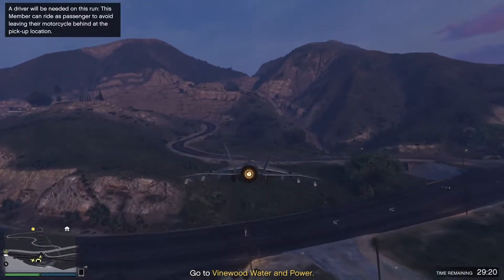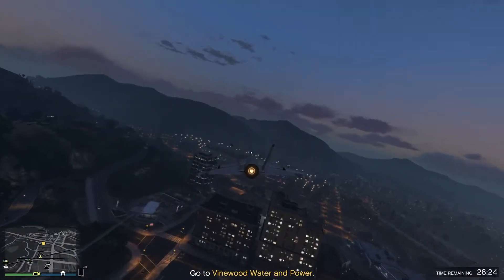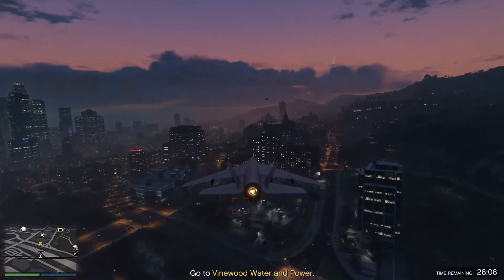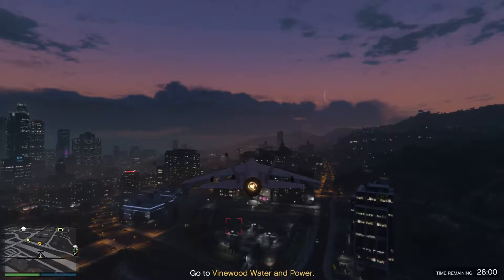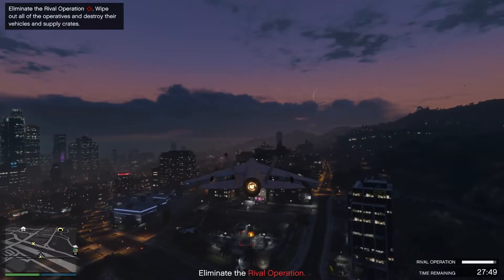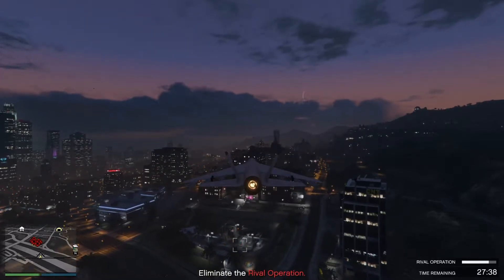The first thing we need to do is go to Vinewood Water and Power, as it says on screen. Now as you saw, I loaded into my Hydra — my friend had a Hydra as well — and this really is the sort of vehicle you want for this particular mission. I would suggest getting a friend in a Hydra, or perhaps a Deluxo, and just hover outside the building launching missiles in from above. There will be absolutely nothing they can do to stop you — it really will be a walk in the park.